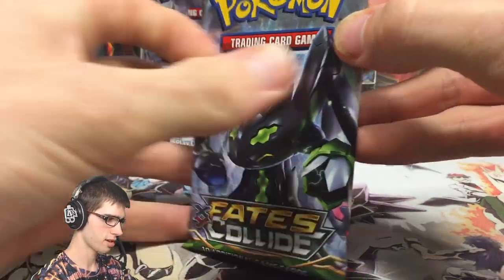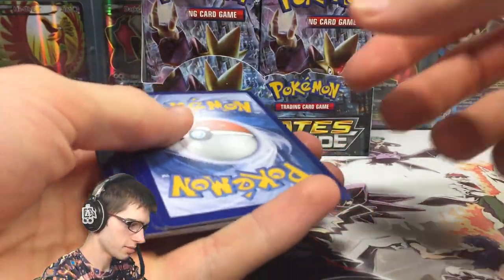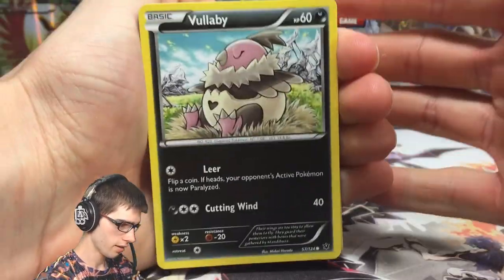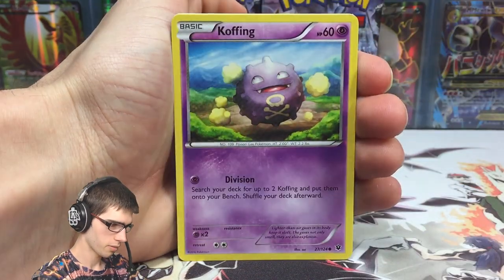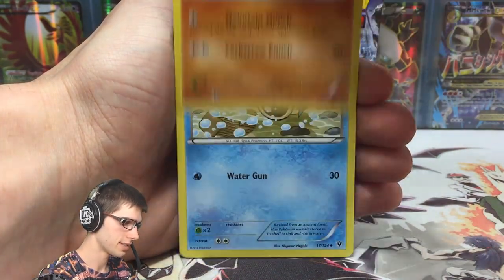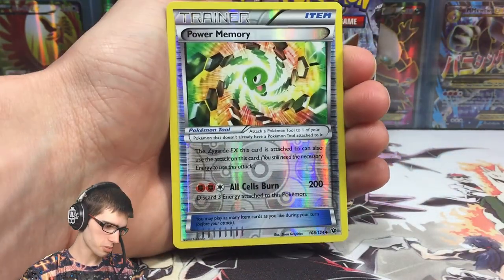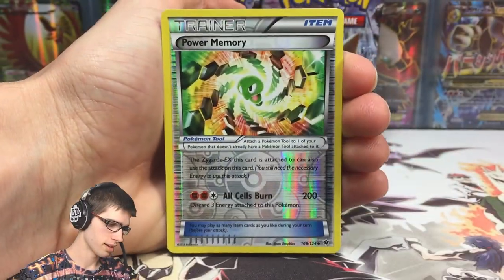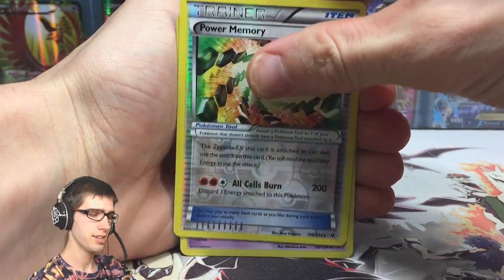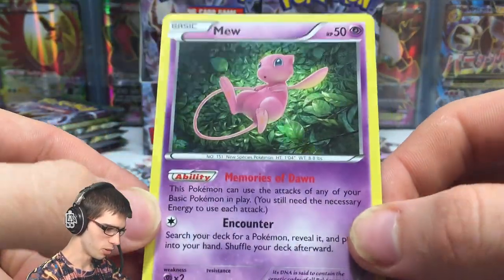Let's see if pack number two with the Zygarde pack art can come through for us. Here's a code for you guys — enjoy, hopefully you get something nice from that one. We've got a Volbeat, a Koffing, Spoink, Diglett, Larvitar, Omanyte, Lass's Special, Wigglytuff, a Reverse Power Memory — that looks pretty cool, I love the art on that trainer card — and a Mew Holo! Pack number two came through — that is awesome. First pull of part number three.